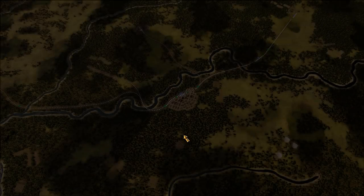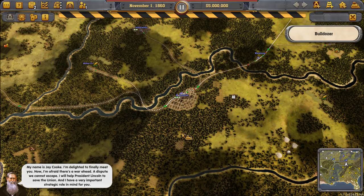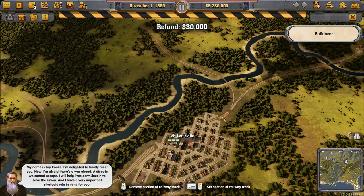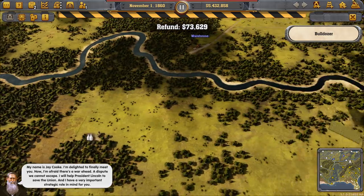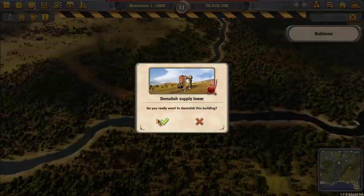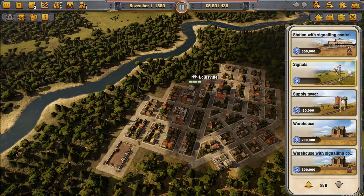We're going to skip the cutscene and get right to it. I hate inheriting other people's messes, so I decided to just clean this one up. We're going to do a whole bunch of deleting, and I'll fast-forward through this until we get done — just delete everything that's out there.